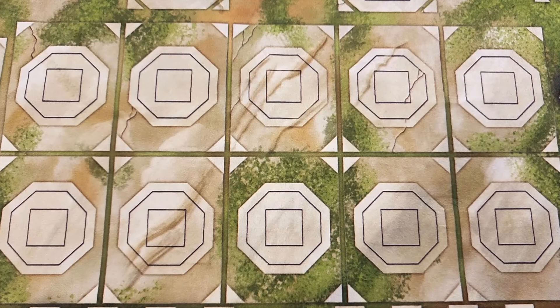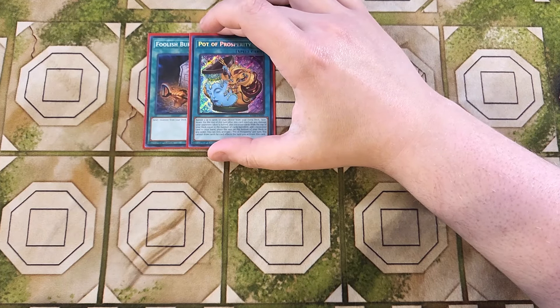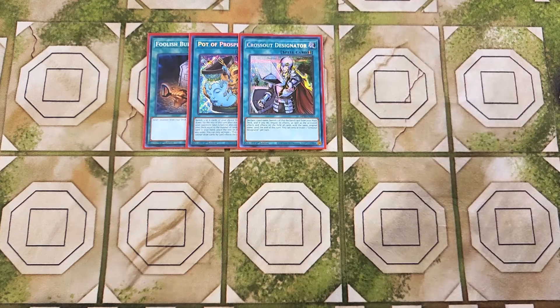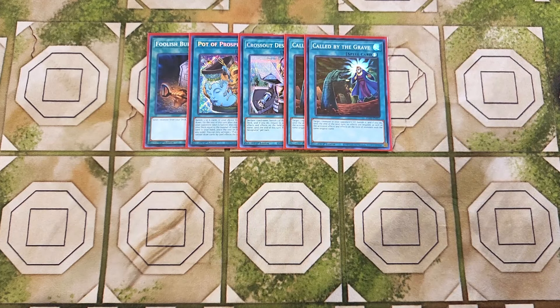For the spells, we're going to start with a single copy of Foolish Burial — a great one-off to send the exact card you need to the graveyard. We then play a single copy of Pot of Prosperity, currently limited to 1 in Master Duel, for consistency to dig into the deck for the exact cards we need. We then play a single copy of Crossout Designator, really good as a one-off just to stop hand traps our opponent might use against us. We then play two copies of Called by the Grave for the exact same reason, just to make sure we don't get hand trapped while going in for all of our plays.